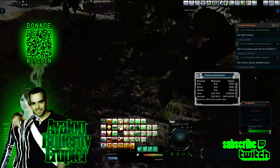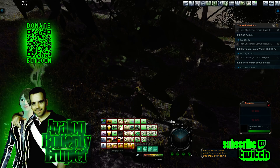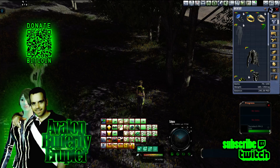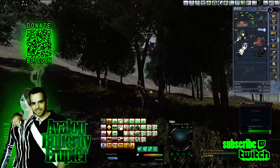If I unequip the harvester, what happens to that dot? It disappears. Wow. So that just goes to show you need to have this tool equipped in order to find trees.